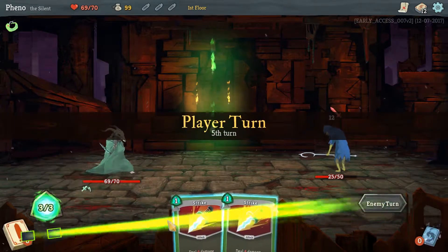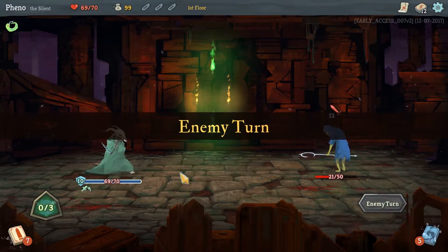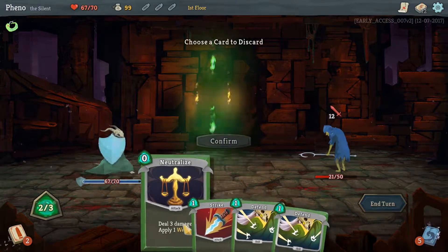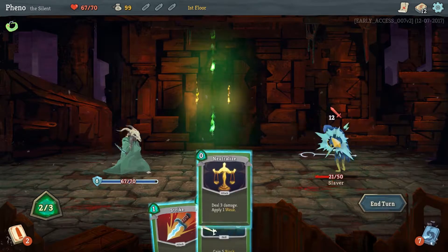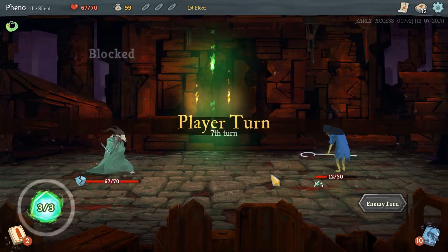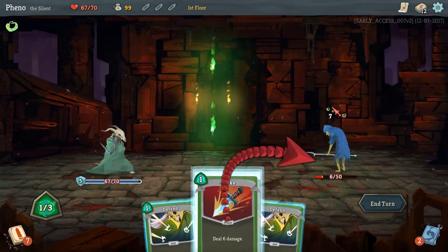I'm assuming one of our unlocks is going to be more mana, depending on how the game is balanced. He's going to hit us for twelve. We're hitting a lot lighter than we were with our previous character, I think. He's going to hit for twelve again. Get rid of this. I take no damage. We win! This guy's pretty cool.